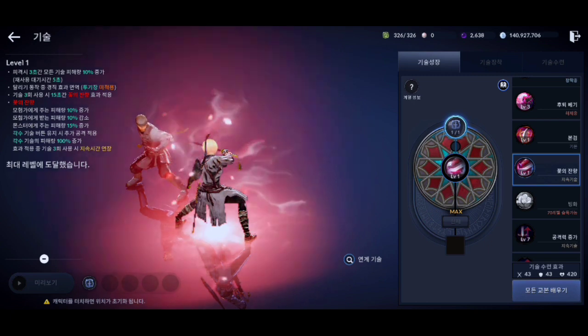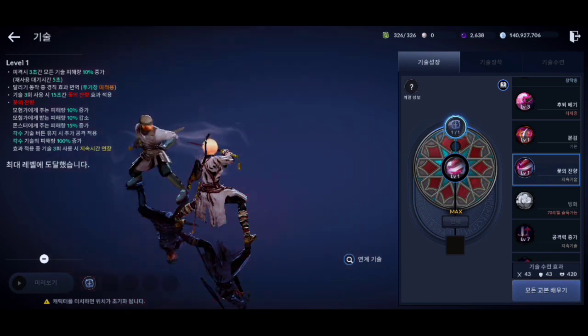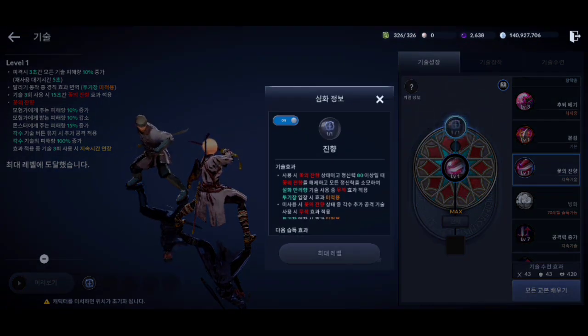The passive skill for Lotus class has also been buffed. The skill damage of the Crescendo skill has increased by 100% when the passive skill effect is active. Also, a new flow has been added to this passive skill which can be turned on to apply the following effects.